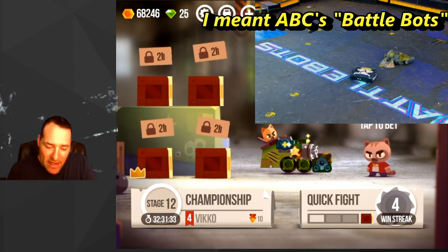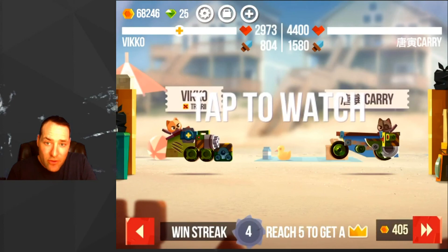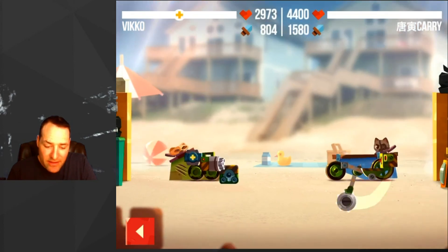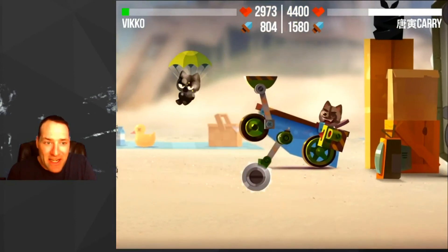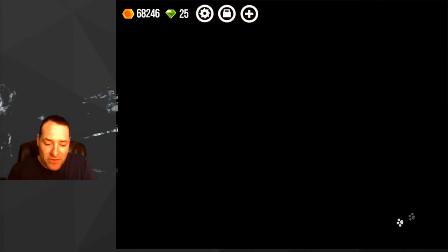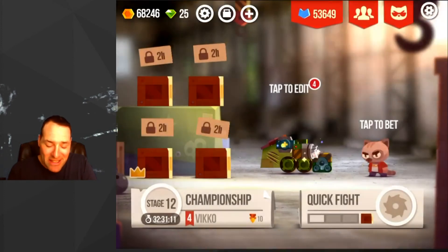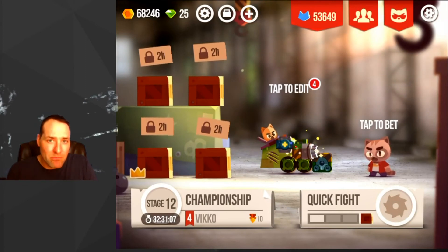I'll put you in a quick battle here. It's different types of vehicles that battle each other as bots. So if I hit quick fight, go through, tap to watch, and they just battle each other. Look at that — and I died. Obviously completely underpowered versus the enemy tank that was a lot better than mine.